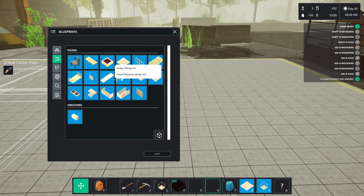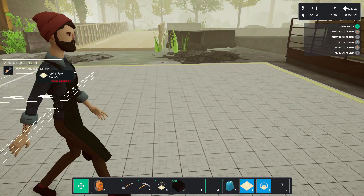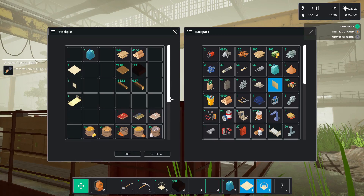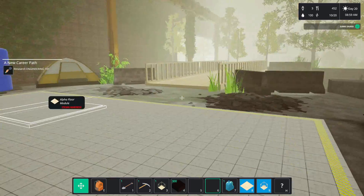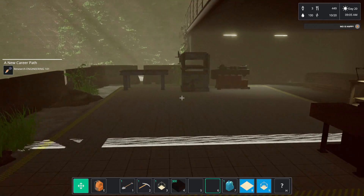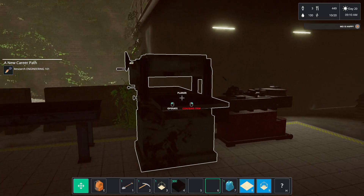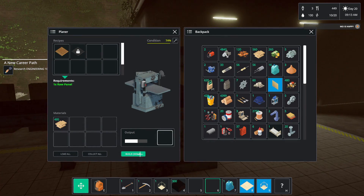Isn't there another blueprint in there? Alpha floor module — what am I missing? Dude, he only made one! That's insane! Did I take the stuff? He literally only made one. That can't be right — there's no way I went through 300 of this already. I need to go look at that again. Not for one panel.